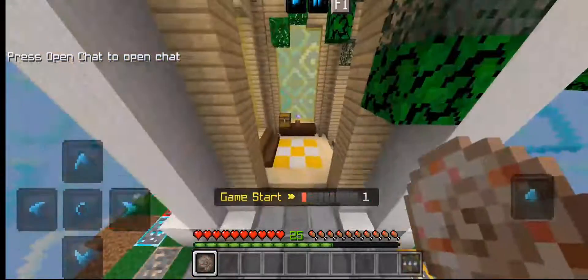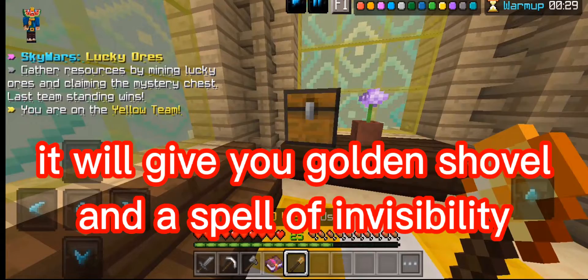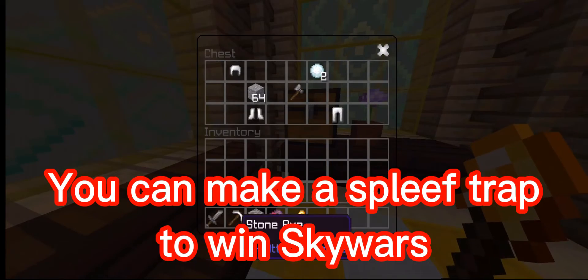The Trapper. It will give you a Golden Shovel and a spell of invisibility. You can make a Spleef Trap in SkyWars.